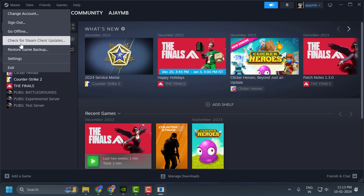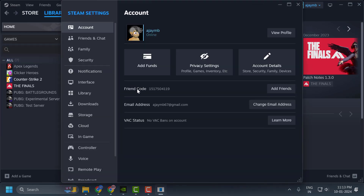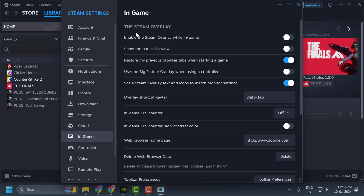You just need to open up Steam and click on the Steam tab on the top and select Settings. On the left side you just need to select In Game. On the right side, enable the Steam overlay while in game — you just need to toggle it to the off position. After doing this, close it off.